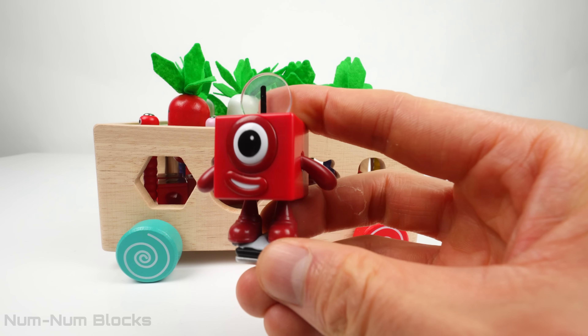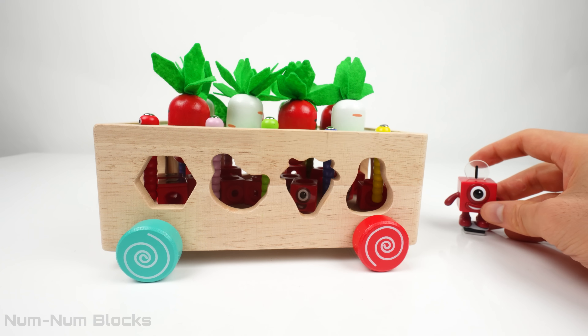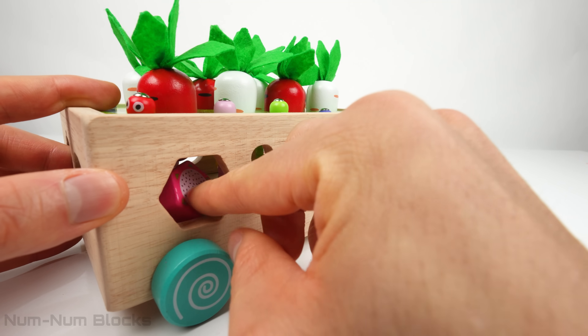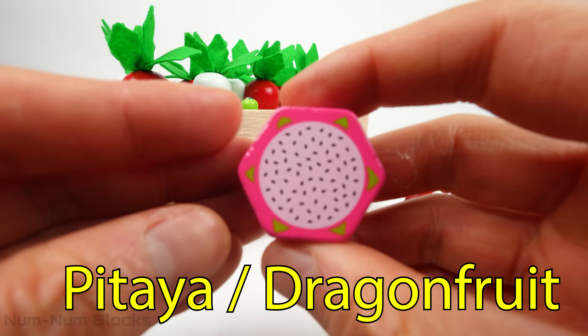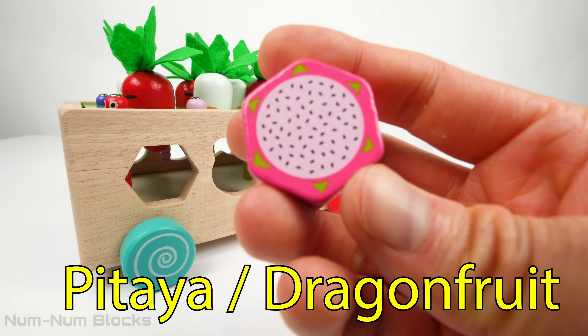Now let's wait for the fruit to grow. I love fruit — it's so healthy and delicious. It's time to pick the fruit. The first fruit comes from this hexagon-shaped hole. This fruit is called a pitaya. It's also known as a dragon fruit.